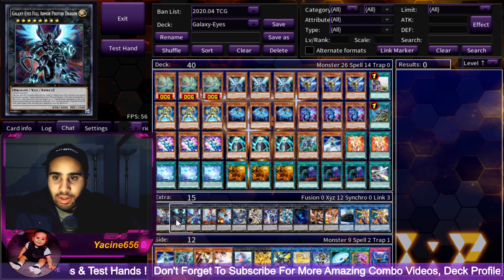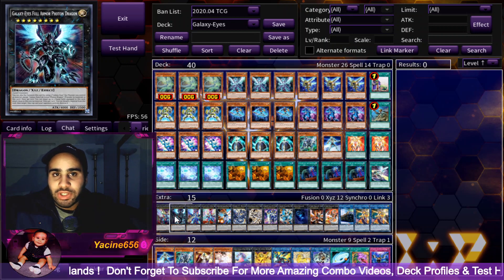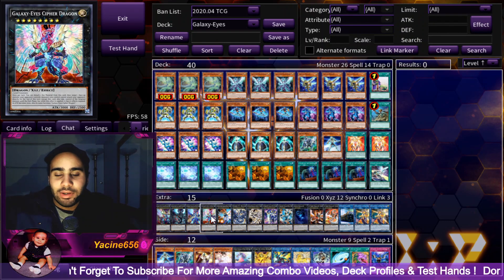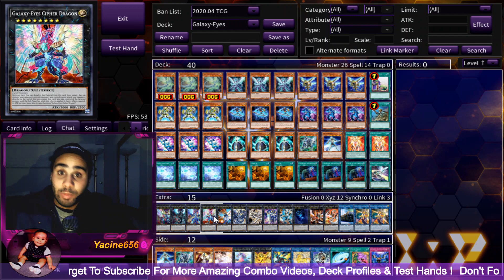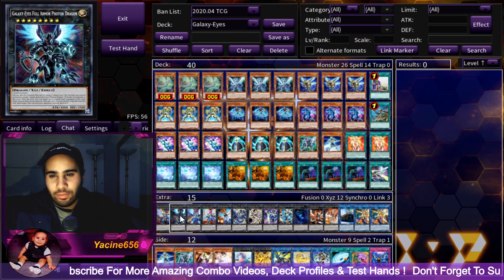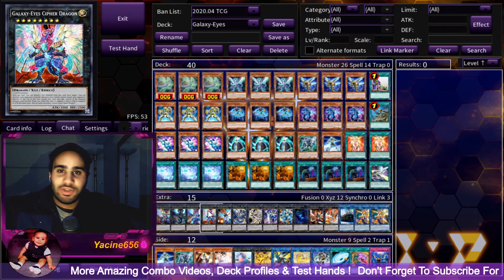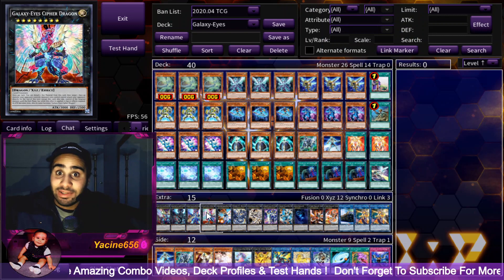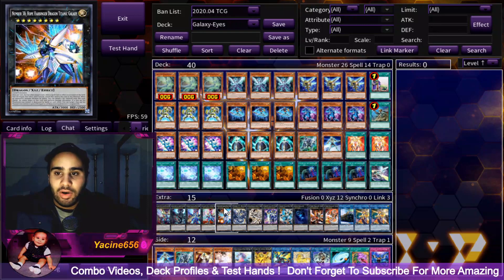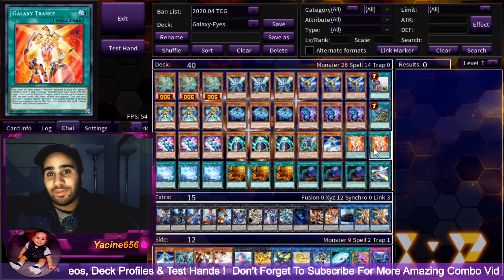For the extra deck: Galaxy Eyes Cypher Blade Dragon, self-explanatory. Full Armor Photon is really good — you can destroy two cards when you overlay it on top of Galaxy Eyes Cypher or Prime Photon. Cypher Dragon can also steal a monster; if you steal something like Nibiru you can overlay Cypher Blade or Full Armor Photon on top of it, which is almost like permanently stealing it. These monsters also deal a lot of damage due to high attack stats that gain further attack, and with Afterglow you can double the attack of the Number monsters among them.